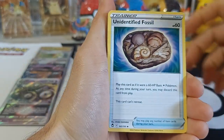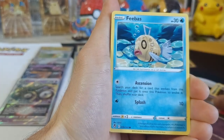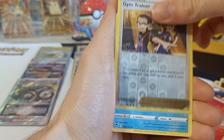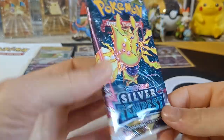Right side pack three! We got Unidentified Fossil, Serena, Regenerative Energy, Chimico, Febae, Fennekin, Litton, Murkrow, Energy, Reverse Gym Trainer, and Fionni Non-Holo.